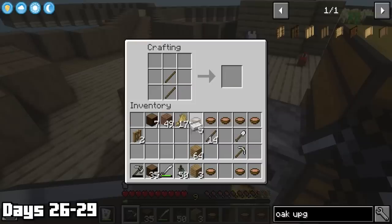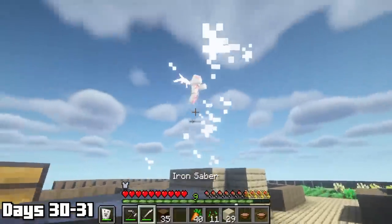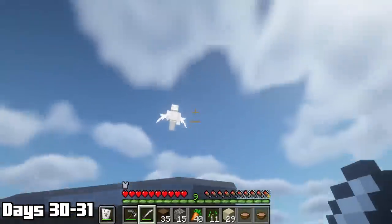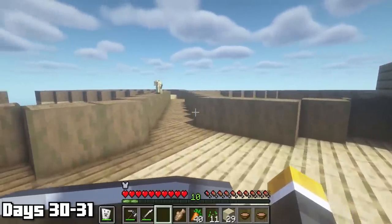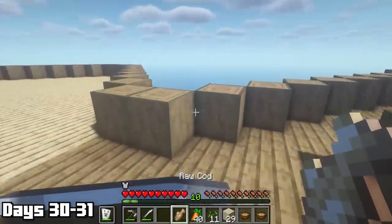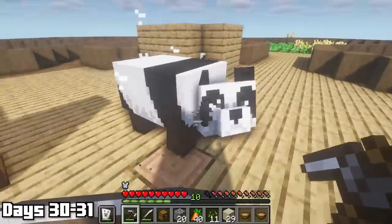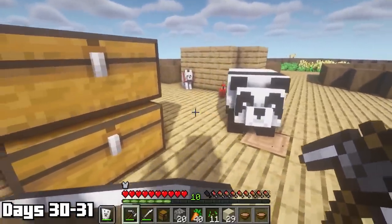Once all the animals were in their pens, I used our single grass block to spread grass throughout the dirt of the animal enclosures — mainly needed for the sheep so they could grow their wool back, but it looked nicer for everyone with green grass. The next day I made yet another paxel. Days 30 and 31 started with a fight against a midget — I'd probably be just as mad if I were that small. I also tried hard to tame a cat, but it chose to die rather than be friends with me, just like that dolphin.